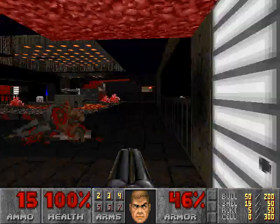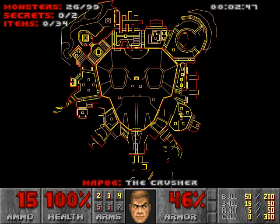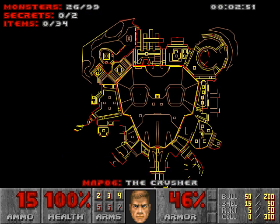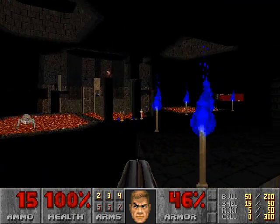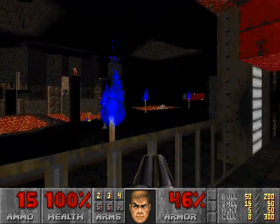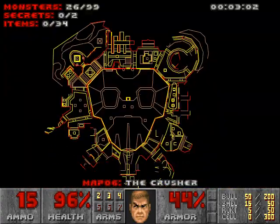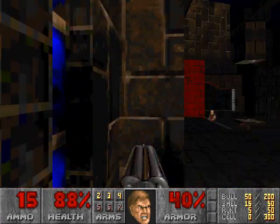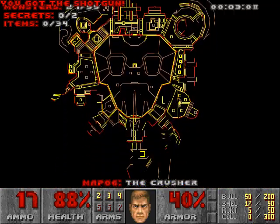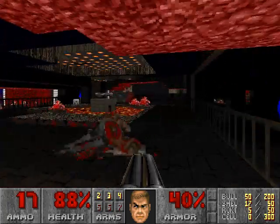It looks like there's a center area here — almost looks like a face on the automap. I don't know if that's intended or not, but these two lava pools the arachnotrons are standing in almost look like they could be two eyes of the face. And this southern area being the teeth — not very many teeth.